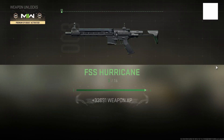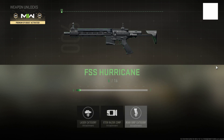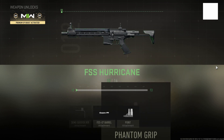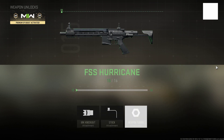Go and do the Most Wanted contracts, but as I said people are getting them very quickly and there are only a few on the map, so they go pretty fast. But as you can see we maxed out our FS Hurricane here — absolutely ridiculous amount of XP. It's probably going to get patched so make sure you hit the sub button to keep up to date with all the latest videos.